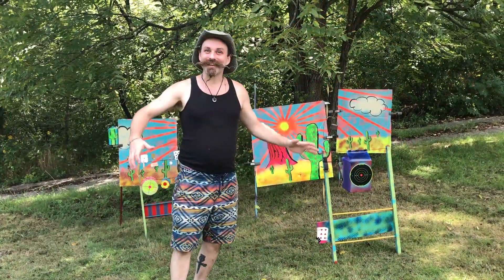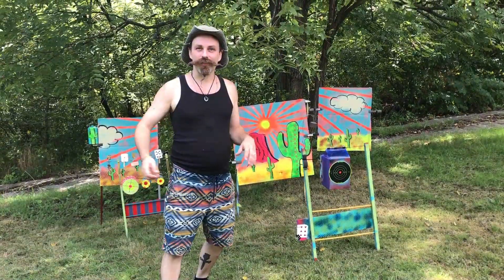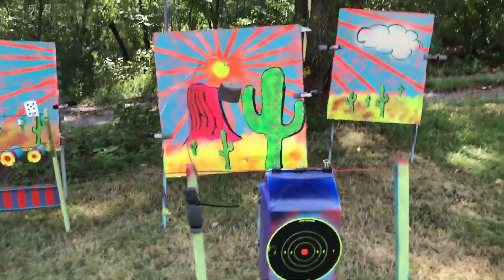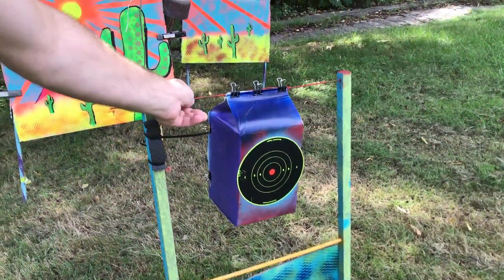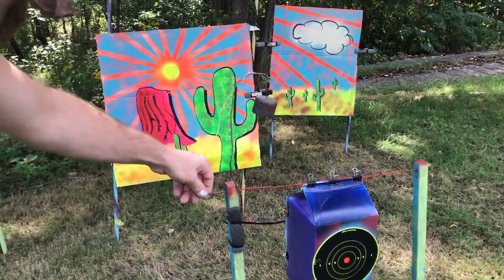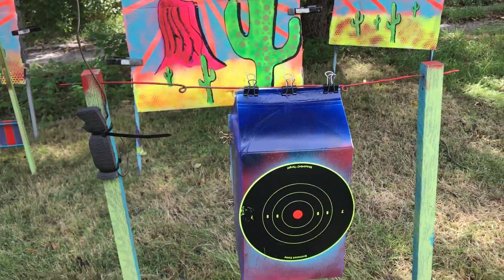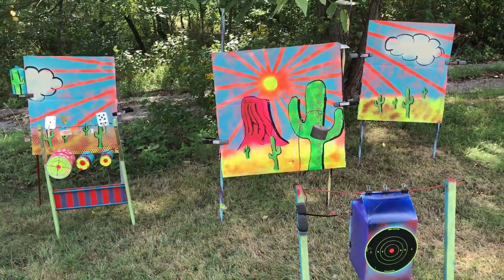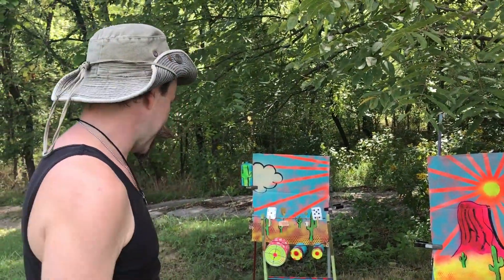This is my Daisy range at the moment. So when people first get here, just so they can get used to the equipment, I've got a paper target set up here and a BB trap. And this is the same thing we're gonna use to do some can cutting later on. This is just to get them kind of ranged into the right area, and then we'll replace this target with another one later on.